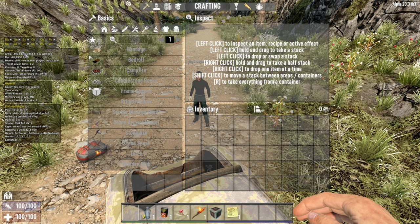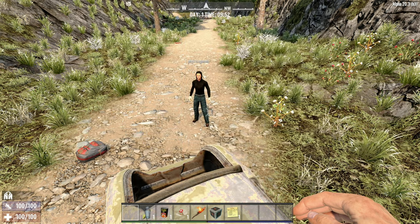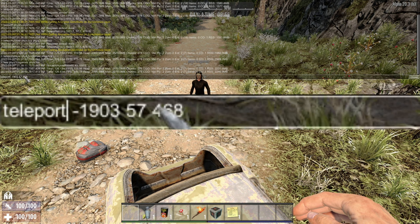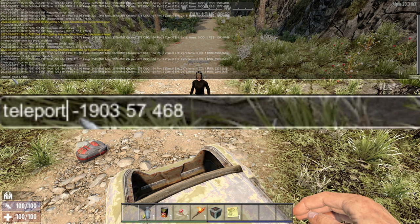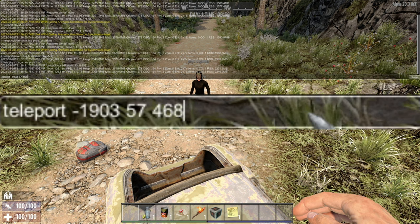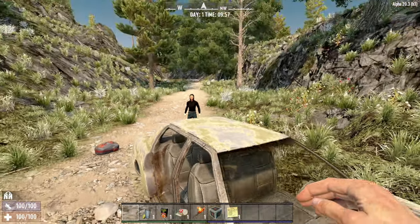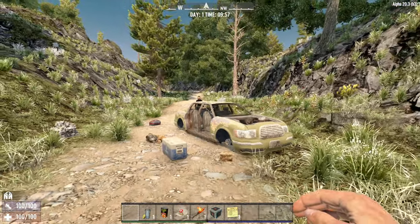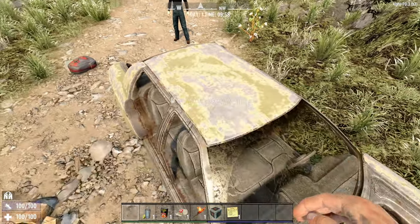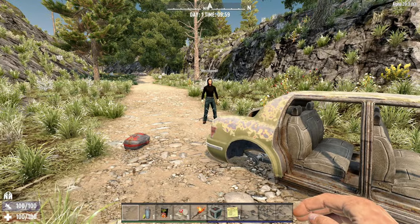So if I go into debug mode, I'll press F3 to remove that, escape to remove my menu, F1 to get in there. I've typed in 'teleport' then minus 1903, then 57 - just above 56.6 - then 468. When I hit enter I appear just on the car here. If I move away we can see that hopefully a little bit more spectacularly - and there we are, I've completely moved myself to the position that I wanted.